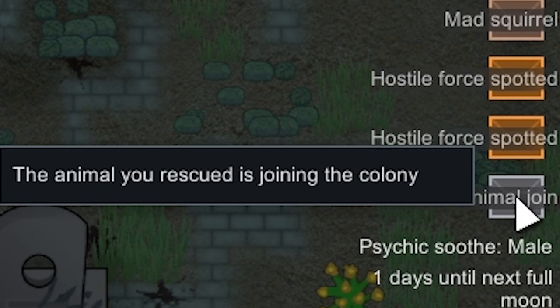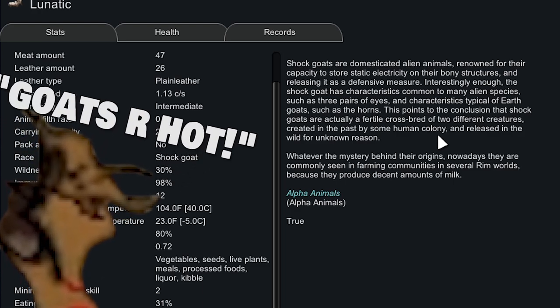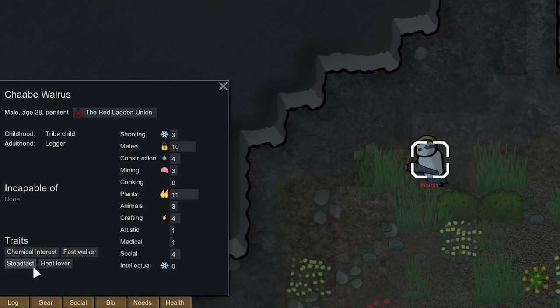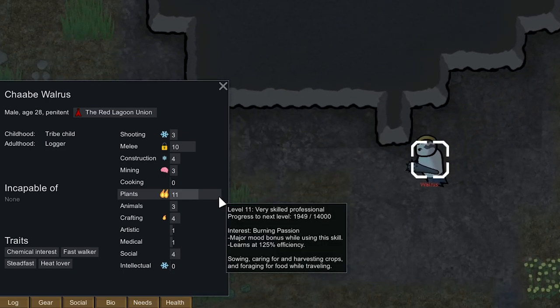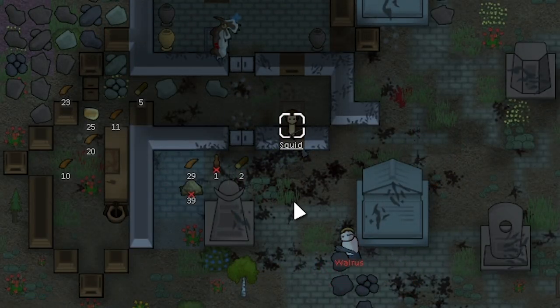Okay this thing is actually going to be a good tank I think. Shock goats are renowned for their capacity to store static electricity on their bony structures and release it as a defensive measure. It has characteristics common to many alien species such as three pairs of eyes, but it also resembles a goat as it has horns. Shock goats are a crossbreed of two different creatures — I think it's a crossbreed of one of these Mantids and a goat.